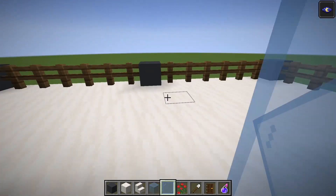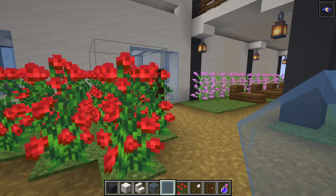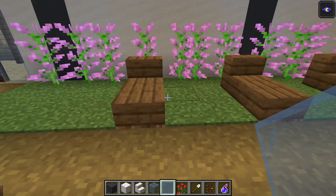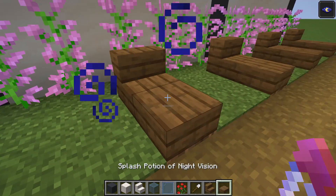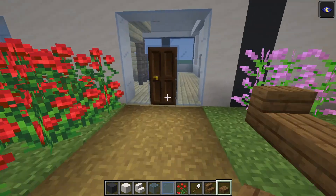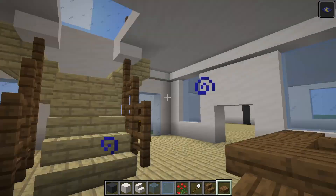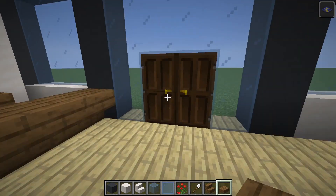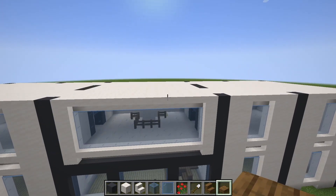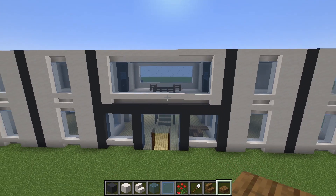Outside, from the two exits, we've got a path to a pool and to this little area. And that is it for that actual build. You can make the upstairs — where the two rooms are, you can just extend it up and up depending on how much you want it to be.